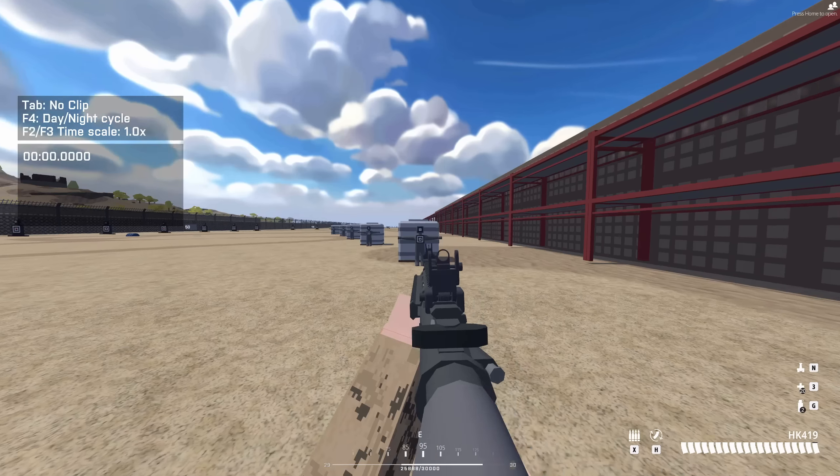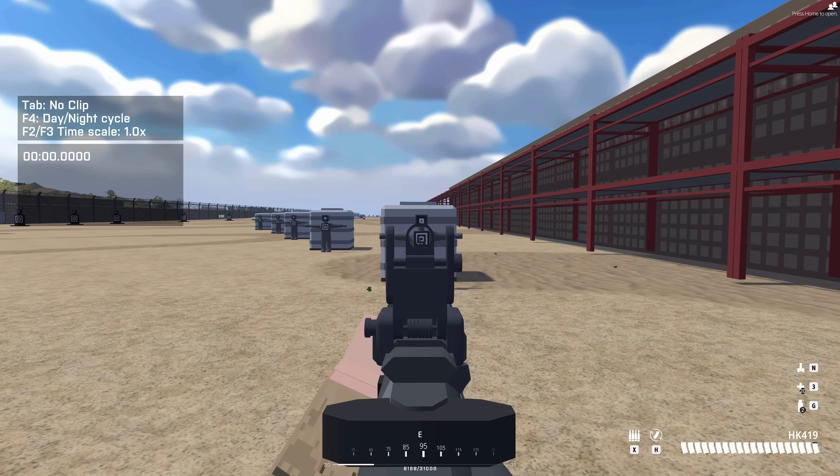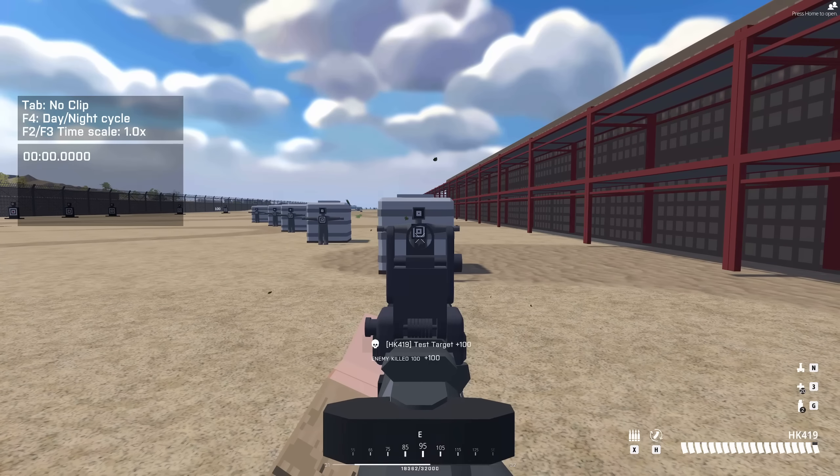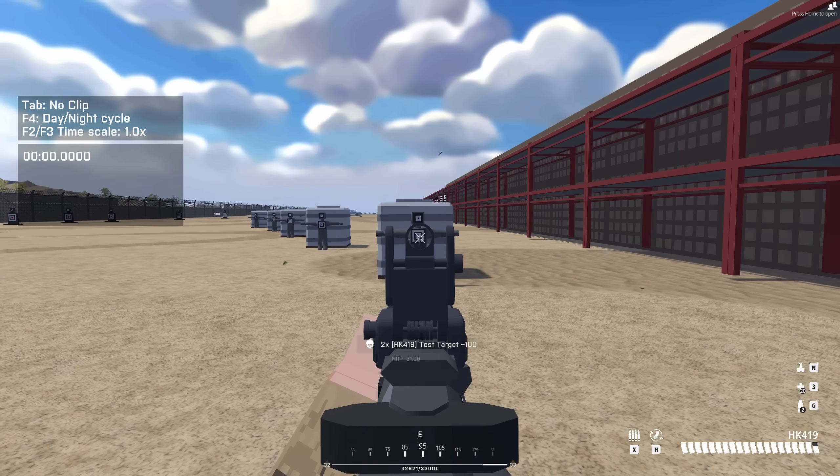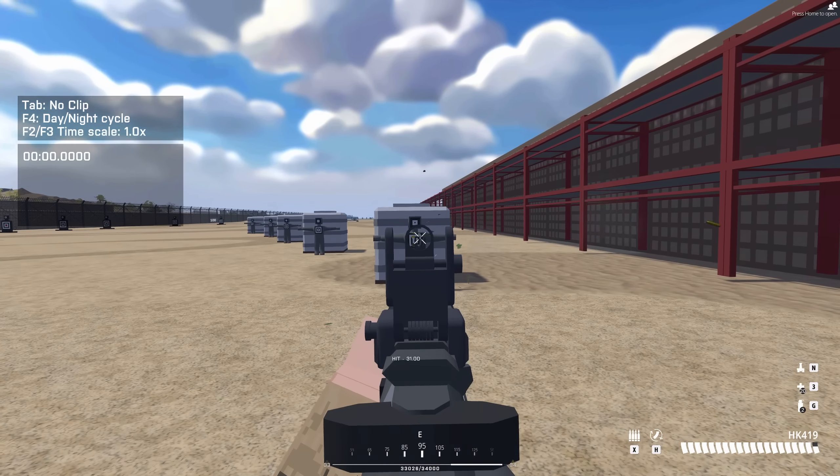So that one's pretty simple. As you see when we shoot this target dummy in the chest, down in the middle center of the screen, you will see how much damage you are dealing. It says hit with 31.